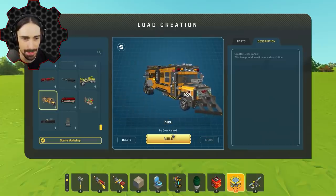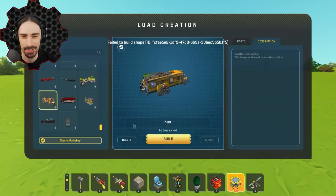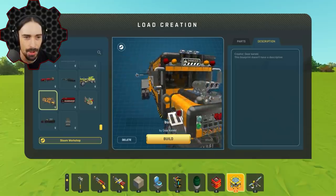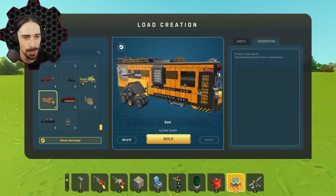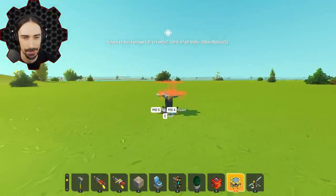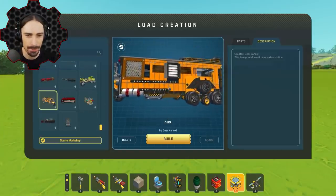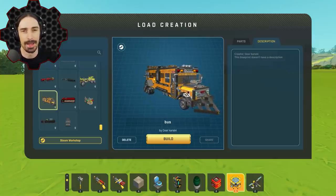Up last, this is one of the more interesting looking ones — 'Bus' by Gear Kaneki. And of course I can't spawn it in. There's some type of modded piece on here and I have all my mods enabled. Look at how crazy this thing looks — I was really hoping to use this for the thumbnail. I should have tested it before I started the video. You're going to have to admire it from the blueprint menu like I did.